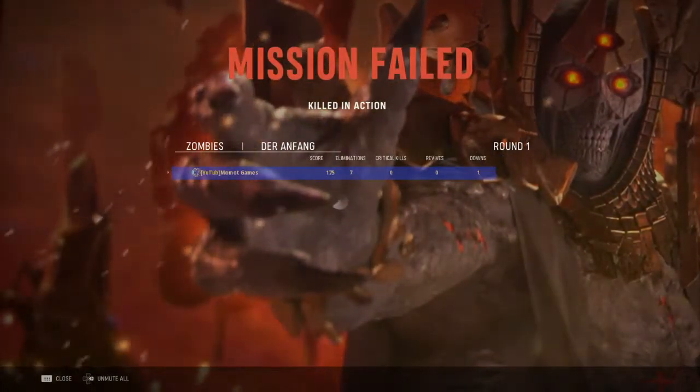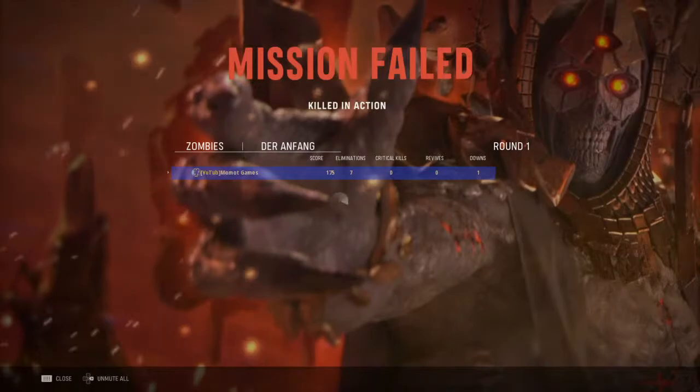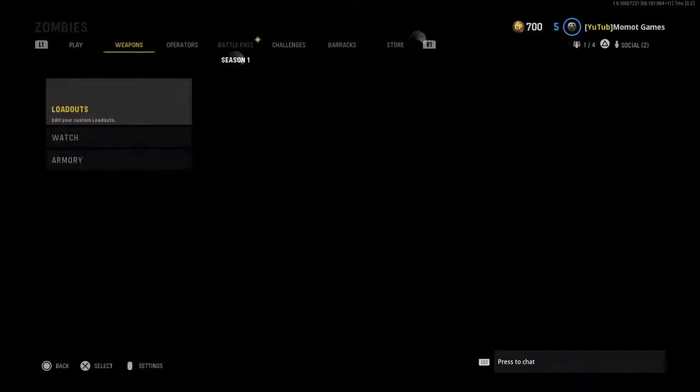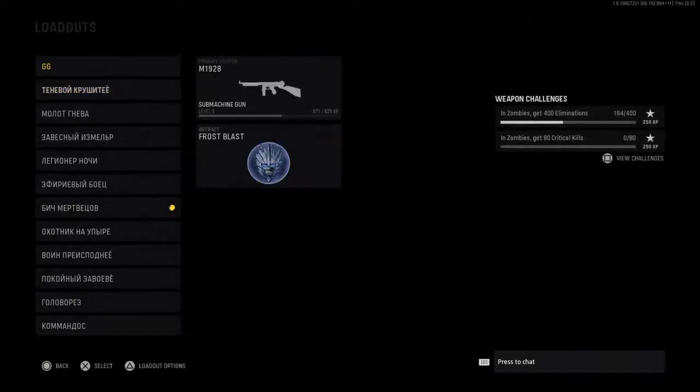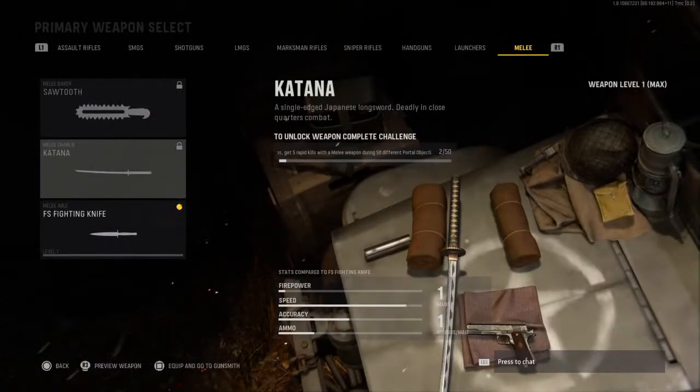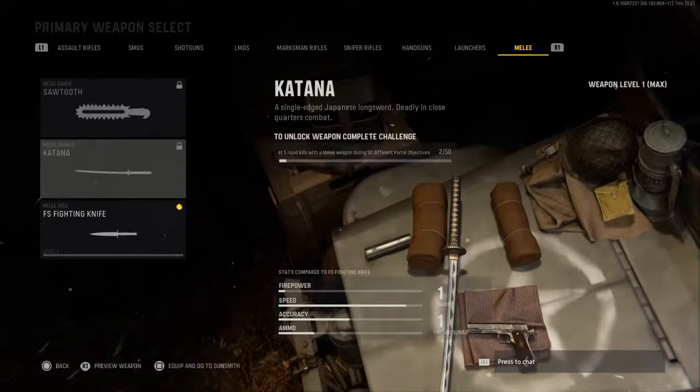To do one step out of 50, you need to spend like two minutes I guess. So it's the easiest way guys to get this katana. Subscribe, press thumbs up — I will be doing some new guides for you guys, the easiest ways to understand how to do stuff.